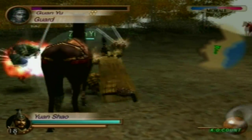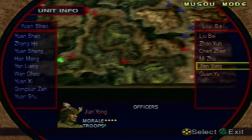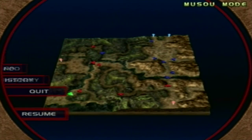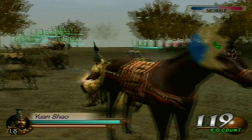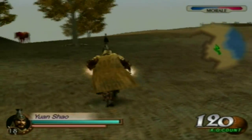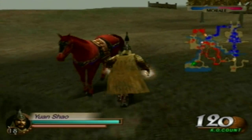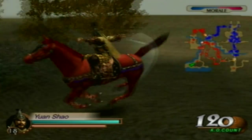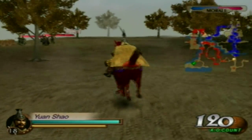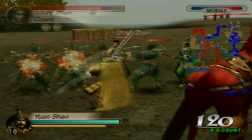Alright, we're almost done here. The unit info — we've got Jian Yang, Mi Zhu, and Chen Zhen left. Let's continue onwards, because we can't just stay here.